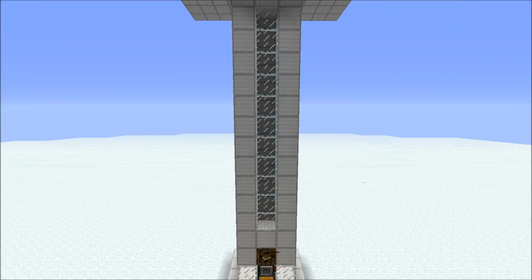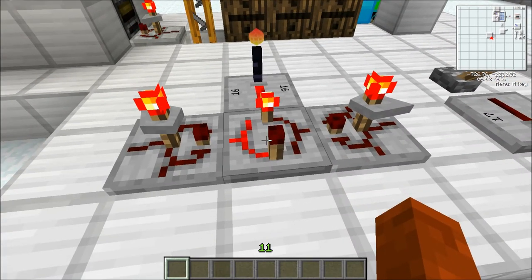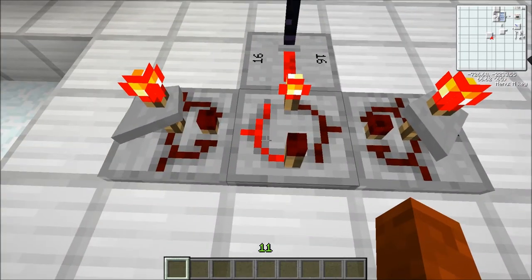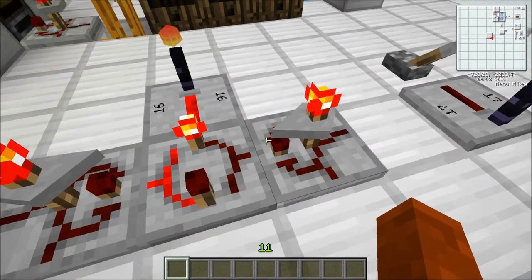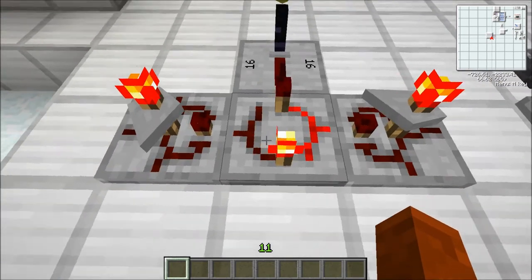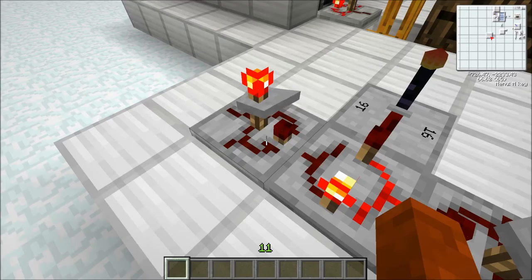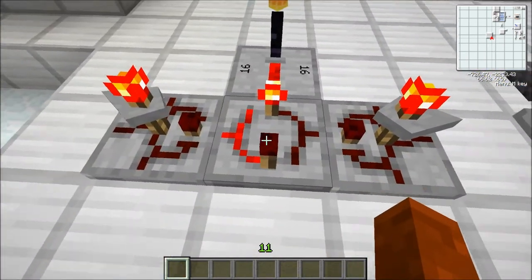Some of you may be thinking: if this farm's constantly running won't drops and mobs build up really quickly? And that's true, so I've thought of an extremely easy way of fixing that problem. This lovely device here is just basically an RS latch hooked up to two timers. The timers have an interval of 10 seconds and 30 seconds. What this basically does is every 30 seconds a timer will go off and it will switch the state of the latch, and that will mean the spawner can run for 10 seconds, and when this 10-second timer goes off it turns it off.